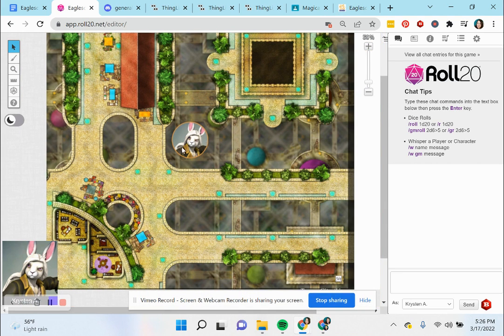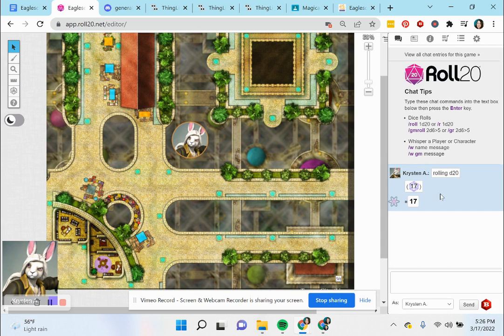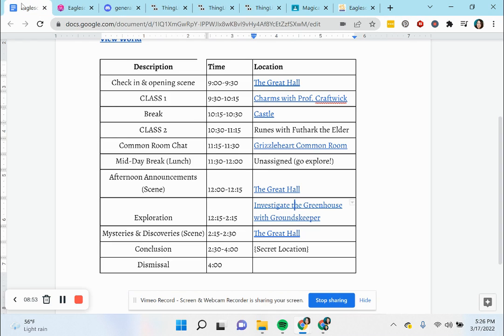These are interactive maps where the students can zoom in or zoom out. They'll be able to move their tokens — this is one of the tokens, and they can move their piece around the board when they need to. They can also roll their dice using this app. I rolled a 17, so not too shabby.